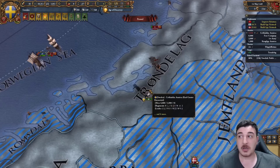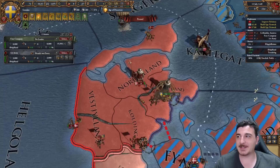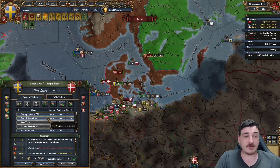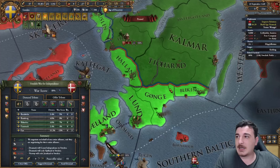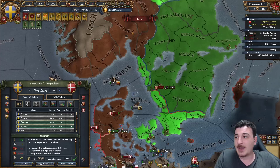We need more warscore, so we need to take the fort in Kolding, or if we get the fort in Trondheim we don't need anything else on the Danish mainland. I think we do have enough warscore now - 89%, which probably translates to 100. First thing, of course, is to grant ourselves independence. You cannot take any lands until you are an independent nation, so keep that in mind. I'm taking Skåneland and the Danish capital simply because I want to and I can. That's pretty much it for the first war.